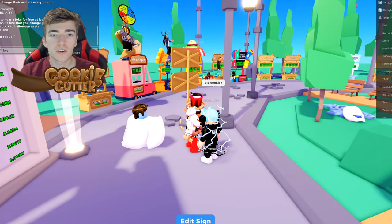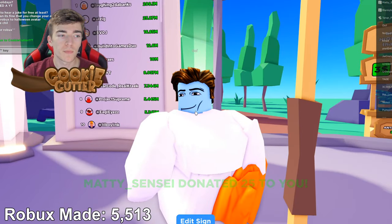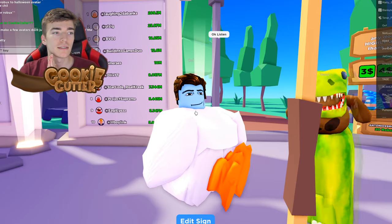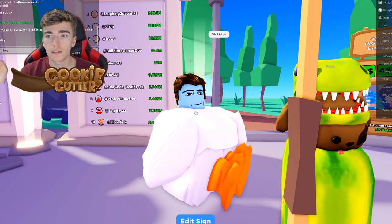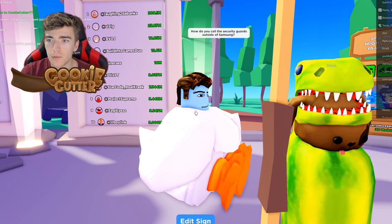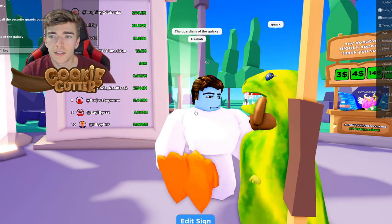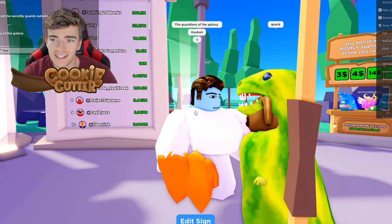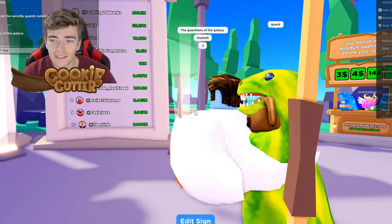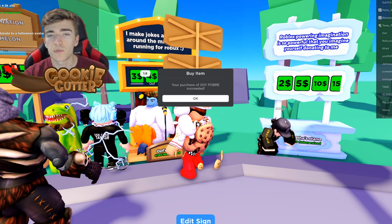This guy asks if I want to hear a joke, and if he actually makes me laugh then I'm gonna give him some Robux. He said: 'How do you call the security guards outside of Samsung?' — 'The Guardians of the Galaxy.' Wow, that's actually unique. Since he made me laugh, we'll send him a couple Robux.